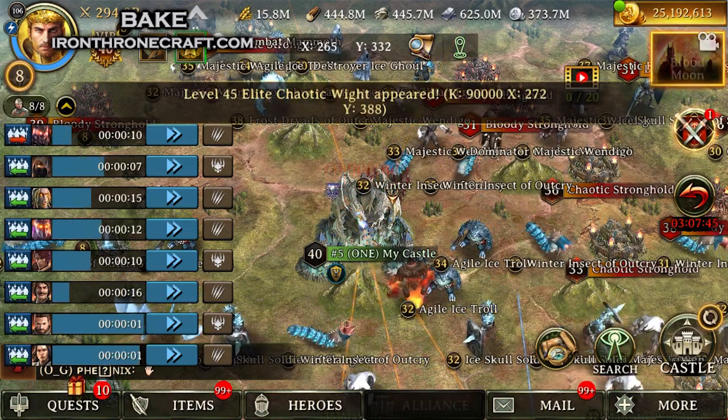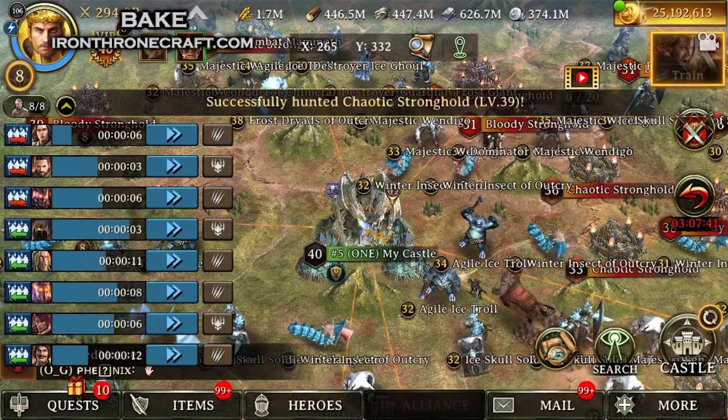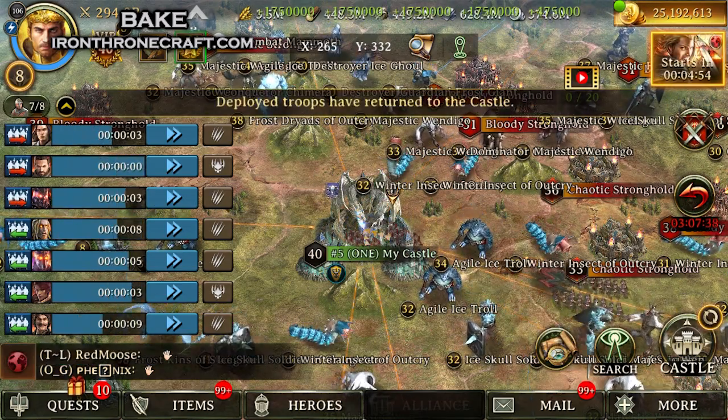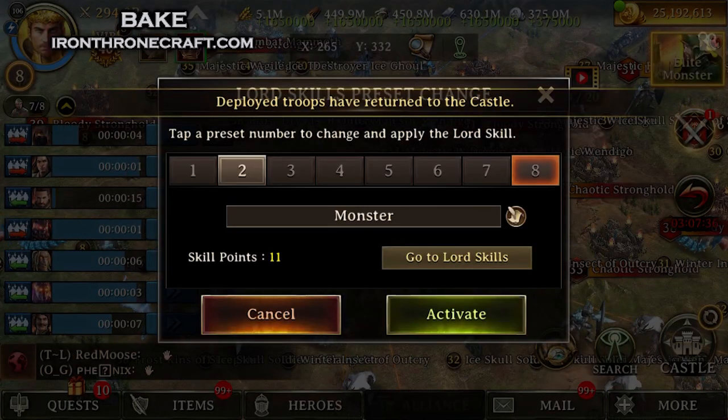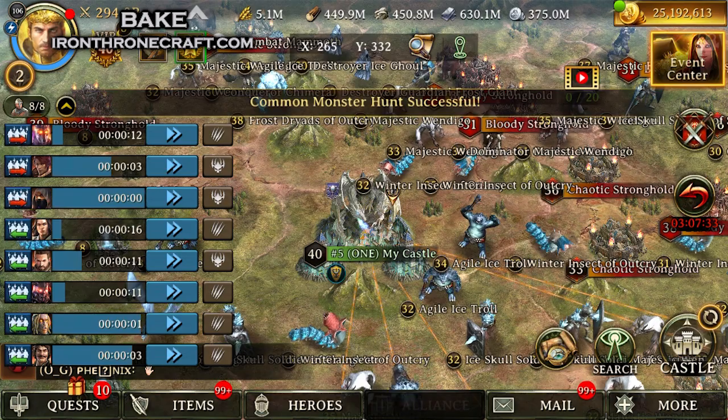If you're going into Blood Moon, you need to know number one if you're safe to unshield. The only way that you're safe to unshield is, number one, you're not going to get obliterated. But number two, you want to make sure when you're taking hits, you're actually winning on points. So we're going to go through that.